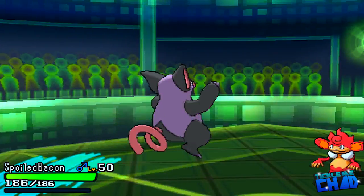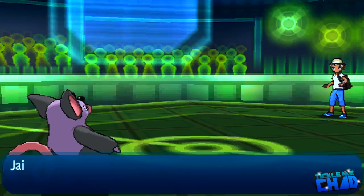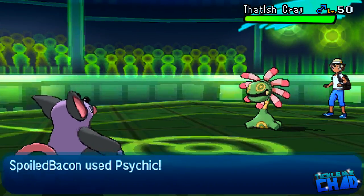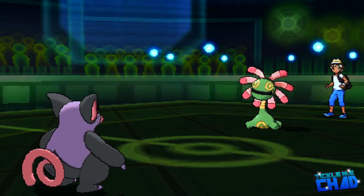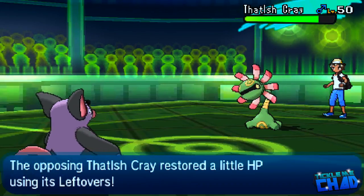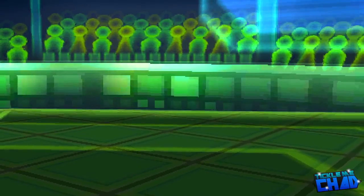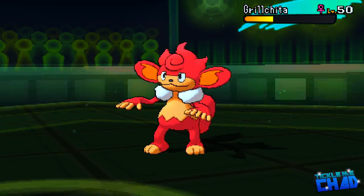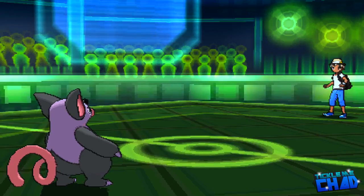Here I'm going to bring out Spoiled Bacon — and arguably I could have done this earlier and saved my Electros, because I do have Thick Fat on Spoiled Bacon. Hindsight's 20-20. I'm just going to go for the Psychic, because it would have killed his Semiseer, but he actually decides to bring out Cradily. My opponent makes a really weird play and swaps back out into his Semiseer for some reason. I was tempted to go for Thunder Wave but actually decided to go for Whirlwind. For some reason he brings out Semiseer and just gets Whirlwinded back out.